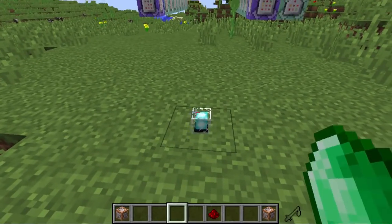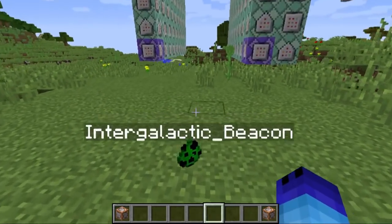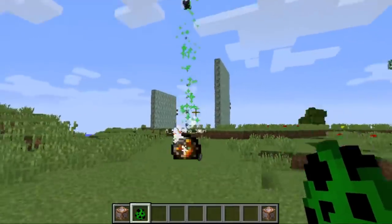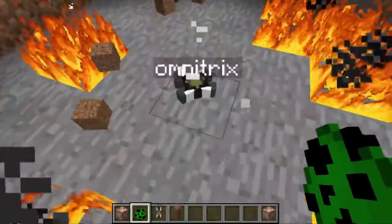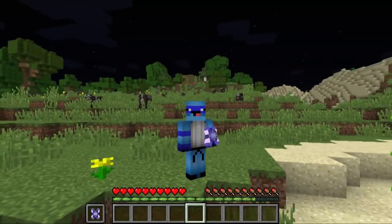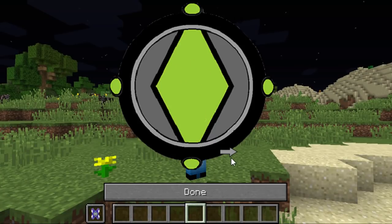You can get the Omnitrix by throwing a beacon, emerald, and redstone dust on the ground to get an intergalactic beacon. Then you just slap that down on the ground, a meter will come down, and boom — you've got an Omnitrix. To transform into Rip Jaws, you just have to right-click while you're holding the Omnitrix.